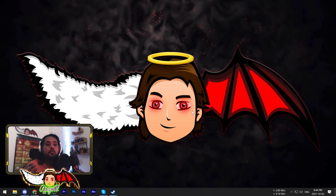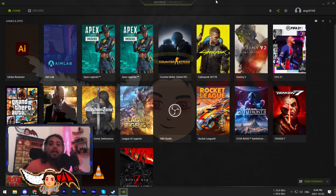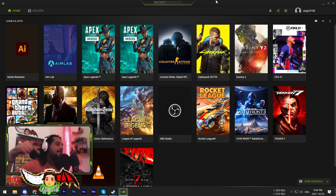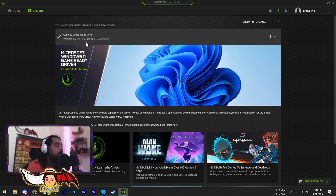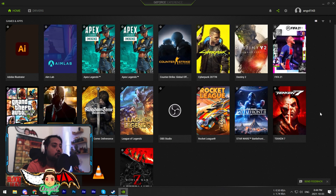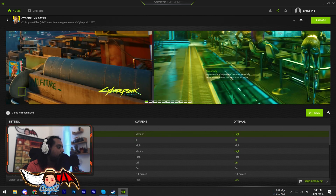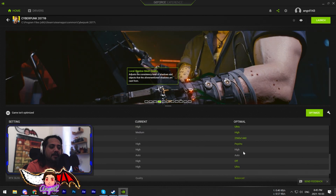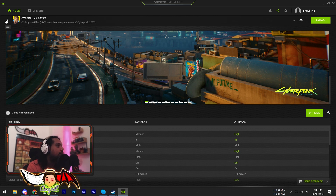If you have an NVIDIA card, which is like probably 90% of you guys, all you gotta do is search for GeForce Experience. If you don't have GeForce Experience, I will have it linked down below so you can click on it and download it. This is good software from NVIDIA that comes with your graphics card and it keeps your drivers up to date. It also optimizes games, but I prefer to keep this option off because I noticed some performance dips. When I keep this in auto, I notice some performance dips, so I keep this off.